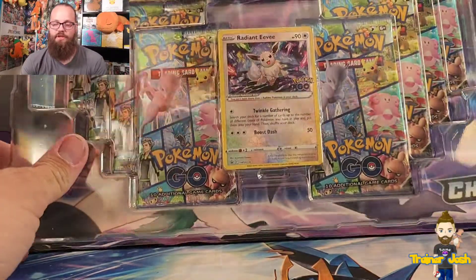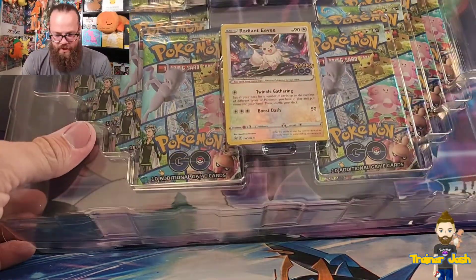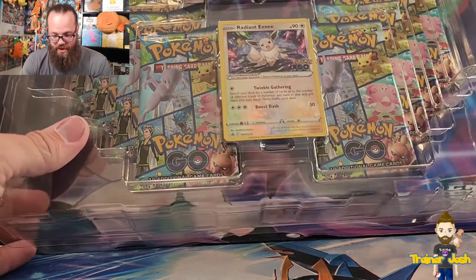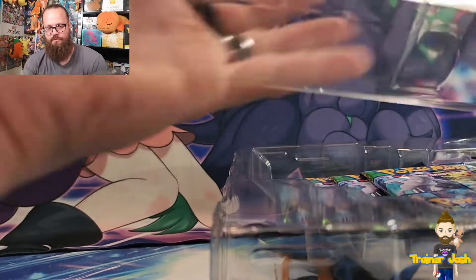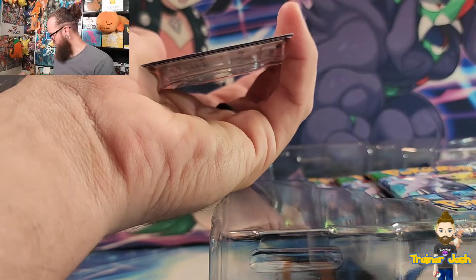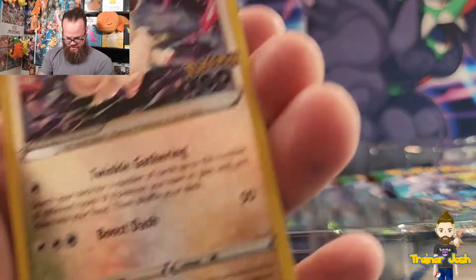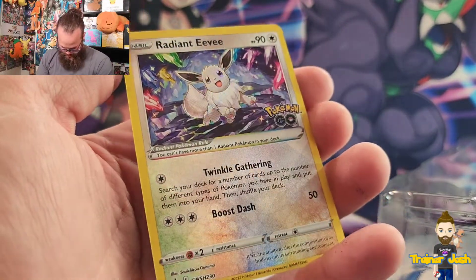That thing is absolutely gorgeous. That makes sense why this box is so expensive — it was like 50 bucks. Let's go ahead and take a look at the other stuff that comes in here. First off, you have this absolutely gorgeous Radiant Eevee promo card.